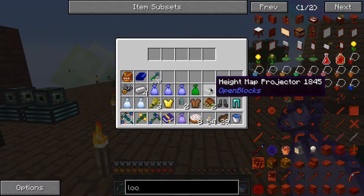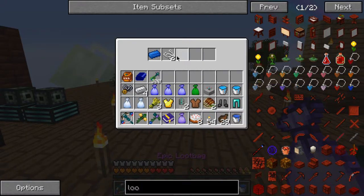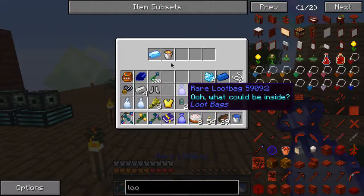We need that. This is some good stuff - oh, more of that! That's awesome. Cobalt - that's good. Magical fertilizer - that's good.